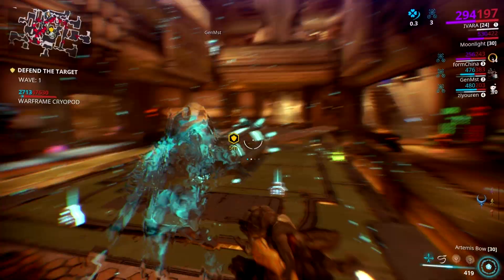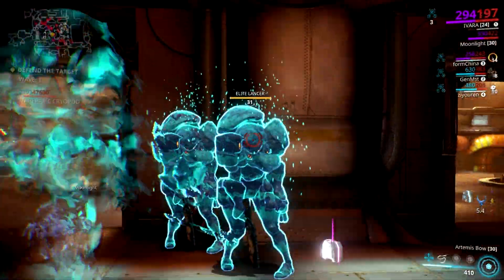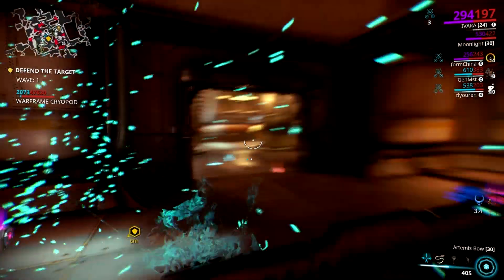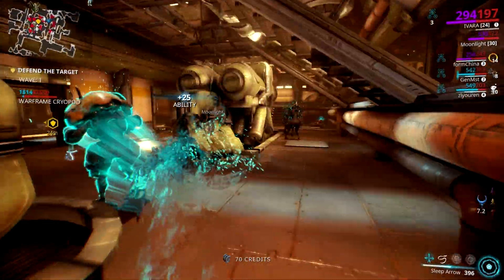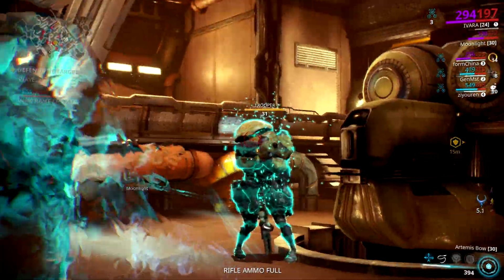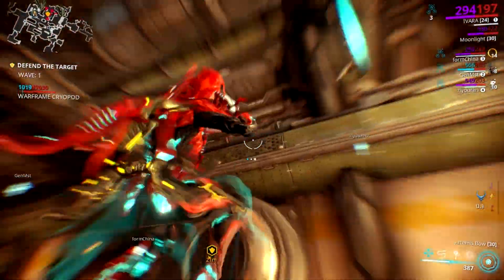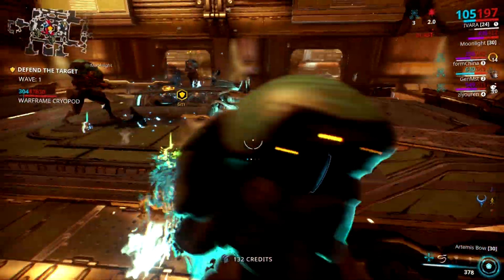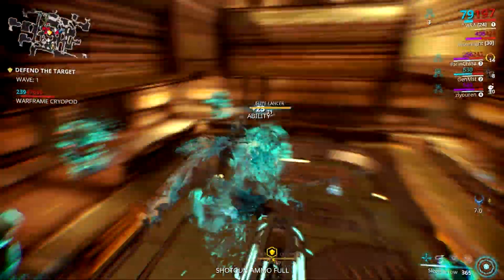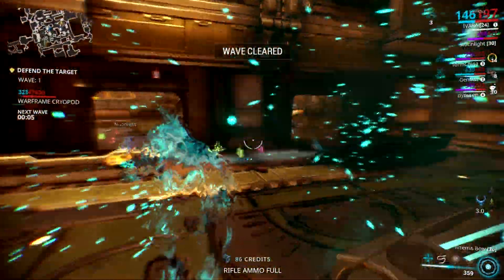You might have seen my video on a stealth bomber Ivara build, which mainly uses the lens to nuke enemies. It's a pretty damn good build and I had tons of fun playing it, but playing with Ivara with her new augment gives me that feeling that my previous nuke build will be outdated. If you're looking for an Ivara nuke build, then this is the most updated video you are looking for. This is the Ivara nuke them all build — a build with lots of nuking power but less dangerous.